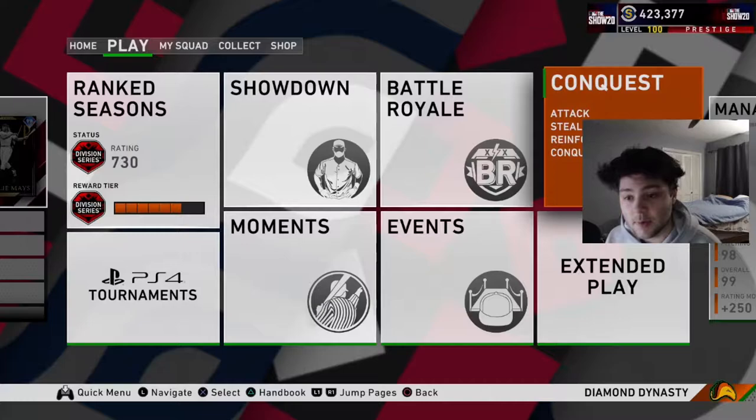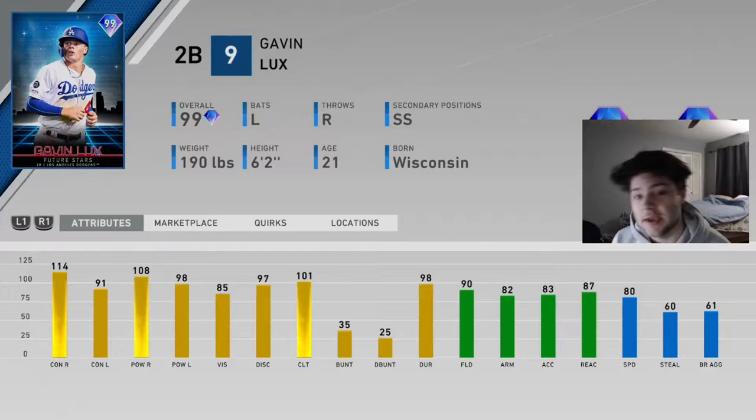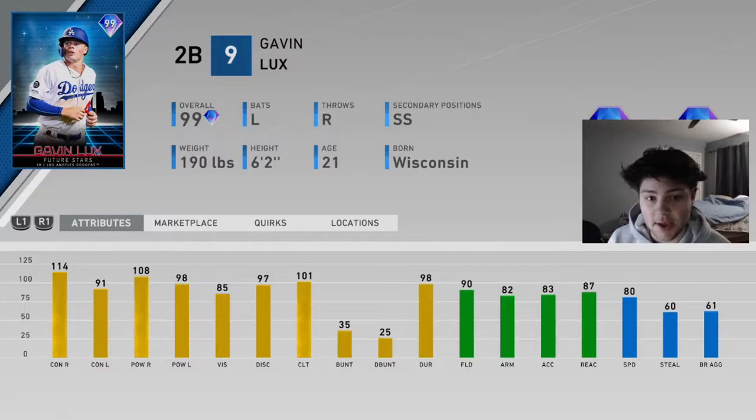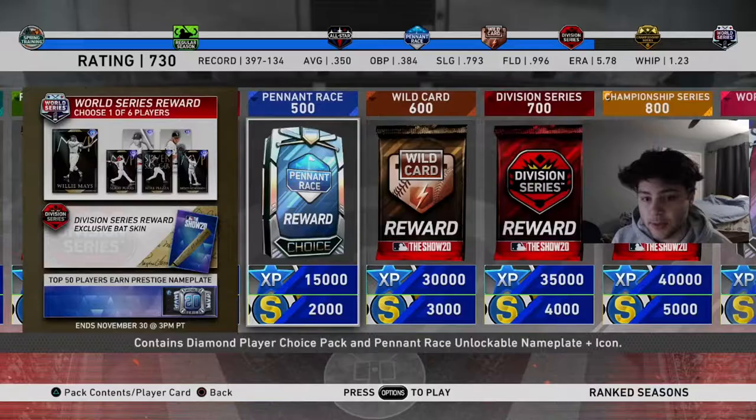What is going on YouTube, OT here back with another video. Today we are going to be debuting a brand new card that just came out. The card I'm debuting today is this new 99 Future Stars Gavin Lux. This card honestly looks pretty good — 114 contact versus right and 108 power versus right is really good, definitely enough to be hitting tanks. 91-98 against lefty isn't terrible. Plus it'll have diamond defense at second base with 80 speed. This card is obtainable just by getting to the 500 level in ranked season, so it should be obtainable to pretty much everybody.